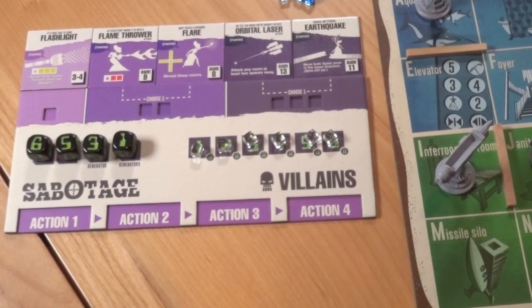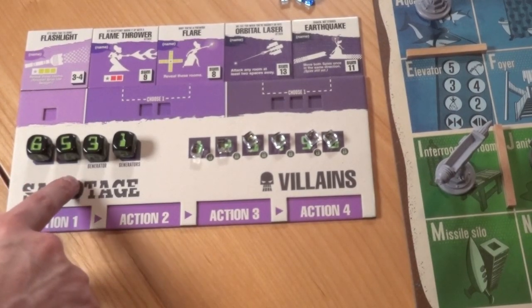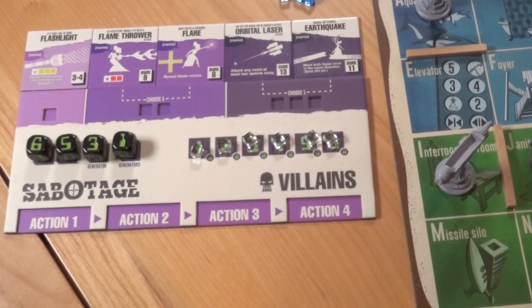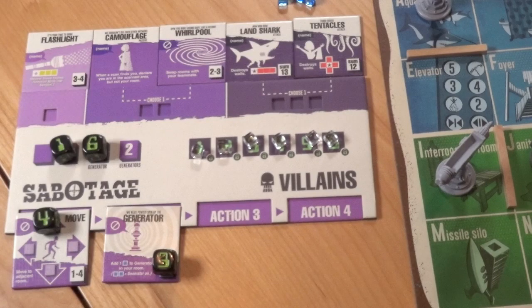Here's something important: even though you rolled four dice, you can only place two dice on actions. As you play the game, you'll get to place more dice — we'll talk about that later. After everyone is done planning, the villains execute their actions. Either villain can go first. Once both villains have executed their actions, the spies will do the same.